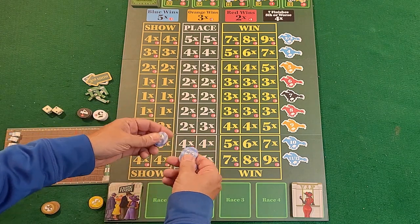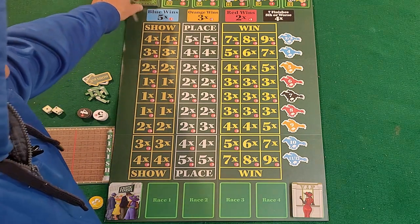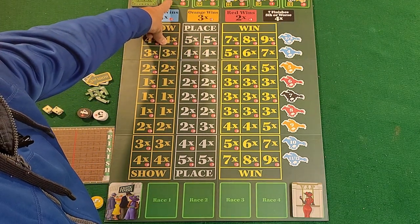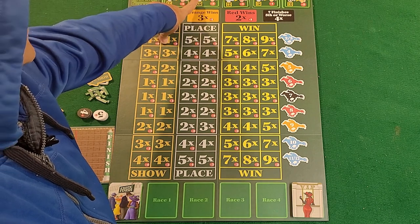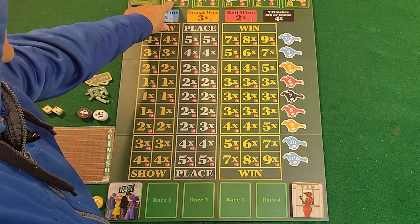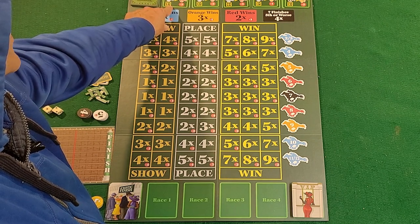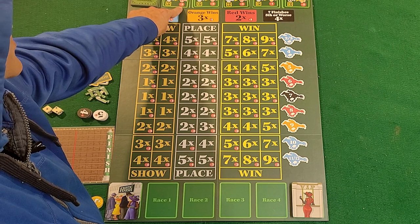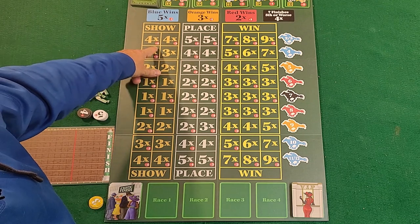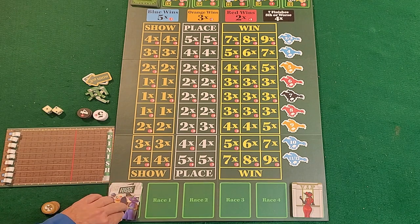There are also prop bets. At the beginning you deal out five cards, and these represent head-to-head matchups — for example, this horse will beat this horse. If you believe eleven or twelve will beat eight, you place a chip there and win four times your bet if correct. If you lose, the card shows a fixed penalty — for example, negative three means you lose three dollars, not a multiplier.